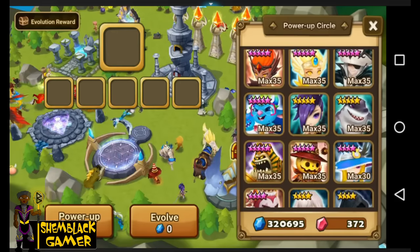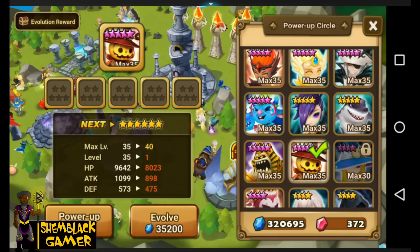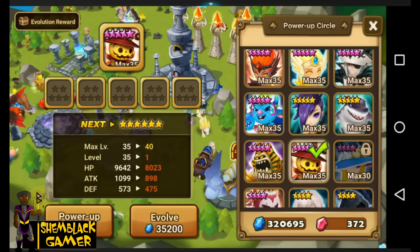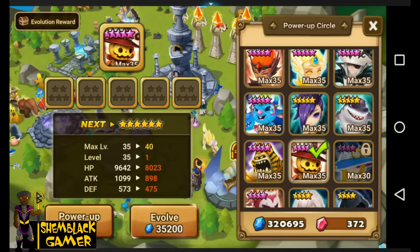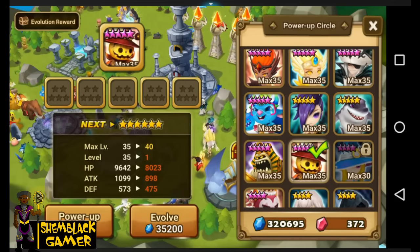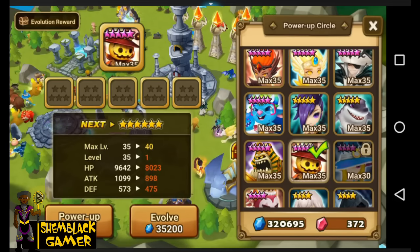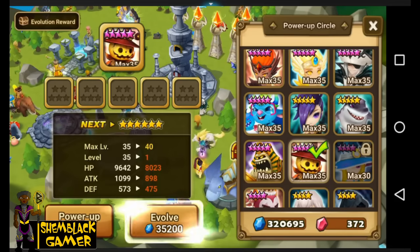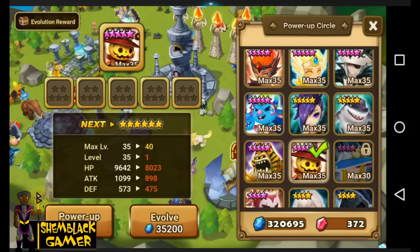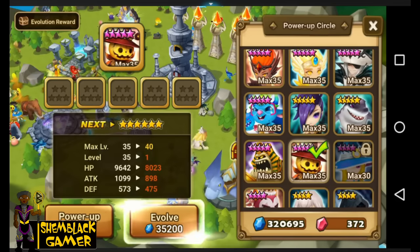Max 35 awakened. His HP went up to 9642, about a 540 increase. His attack went up to 1099 — about a 119 increase in attack power, pretty good. His defense went up to 573, a 26 increase. His HP went up the most and his attack increase was really good.